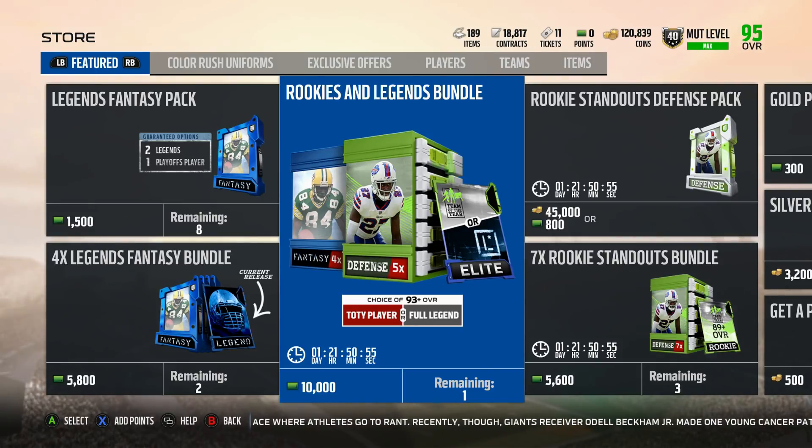Next Monday we have Team of the Year offense coming out, and it should give us a bundle. I'm going to guess that bundle features offense standout players and Team of the Year offense. Then the bundle after that should give us everything — Team of the Year offense and defensive players in the same bundle — really pulling down the prices on either side of the ball.